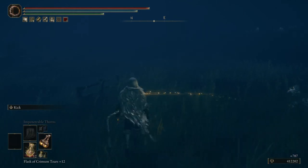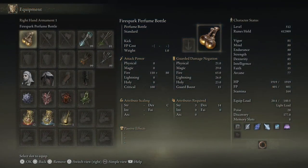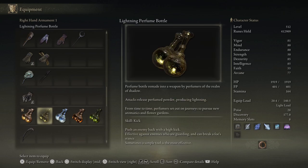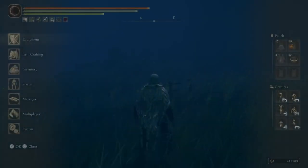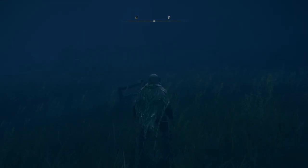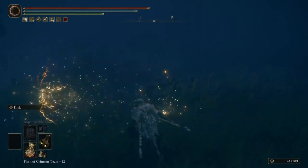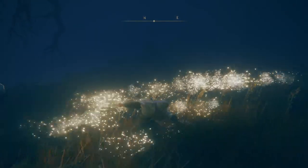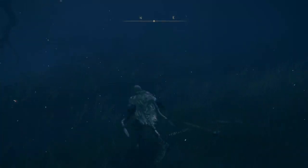Next we have the lightning perfume bottle. Obviously the first one had fire damage — fire 110, 580. This one is lightning, and it attacks the same way: release powder producing lightning. The lore reads: perfumers set out on a journey to pursue new aromatics and flower gardens. The attack pattern is exactly the same — just lightning now instead of fire — and the kick is still the same.